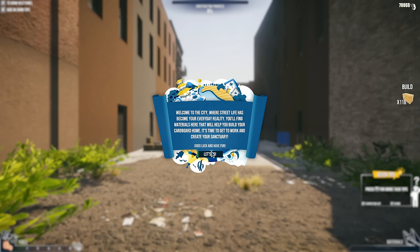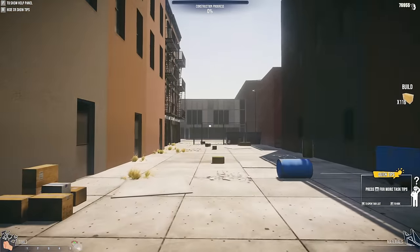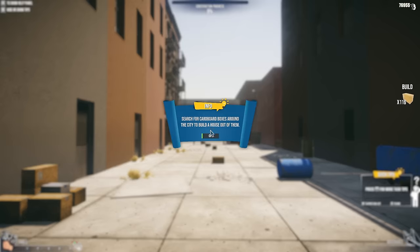Welcome to the city where street life has become your everyday reality. You'll find materials here that will help you build your cardboard home — time to get to work and create your sanctuary. The HUD is tiny right now. Just find cardboard boxes around the city to build a house out of them. I'm gonna turn the volume down — the sound effects and music feel super loud.